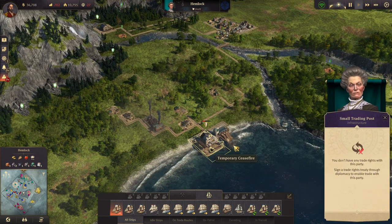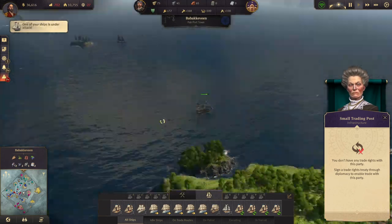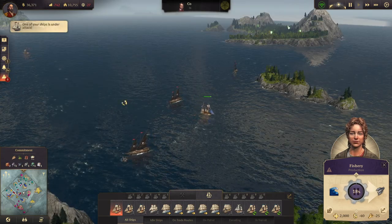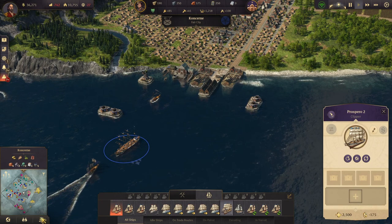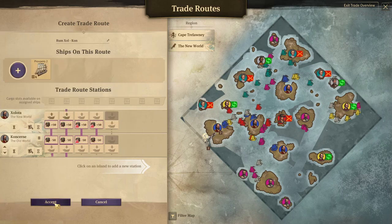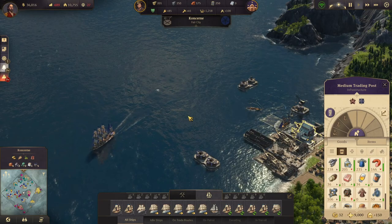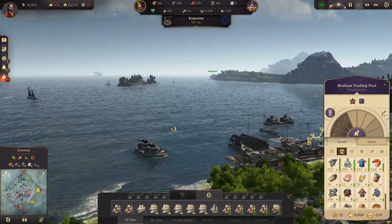So, how much does this island actually make, I wonder? Our fishing harbor here - ship under attack. We have a clipper, Prospero 2, going on the rum route because we are getting very low on rum. We don't have a ship on the coal route, but never mind.